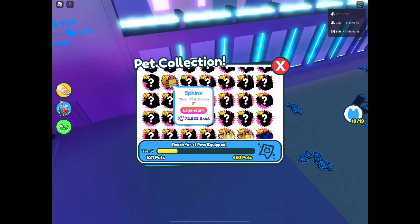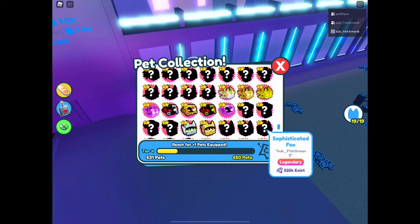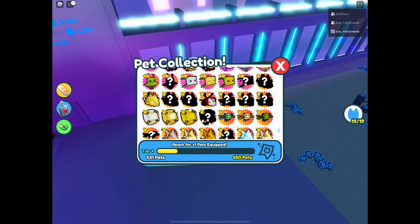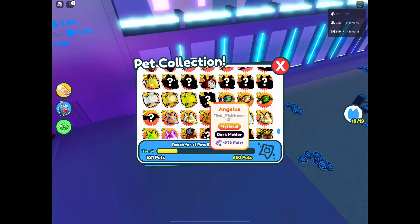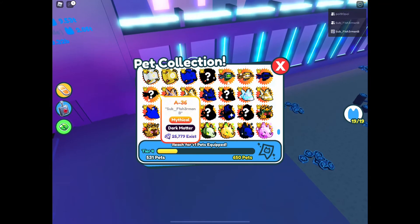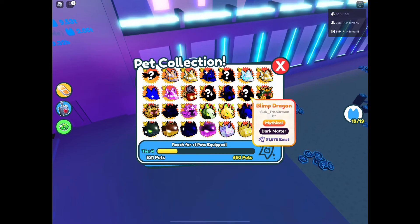We're going to let this 50 million sit in the bank and see what kind of percentage we're getting on it. There are still a lot of legendaries to get - phantom wolves, the wyvern of hades, the angelus mythical, the A36 dark matter, and we still need the M2 prototype dark matter and these blimp dragons. Other than that we've got all the better ones.